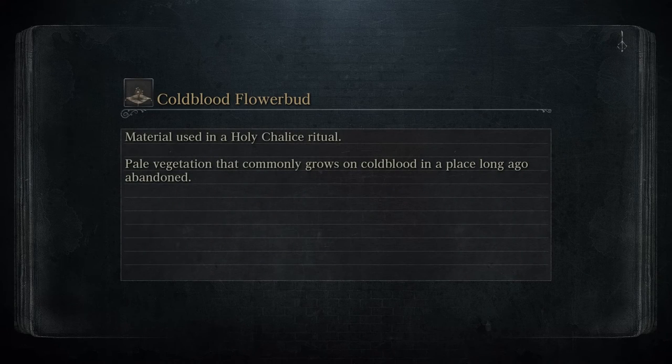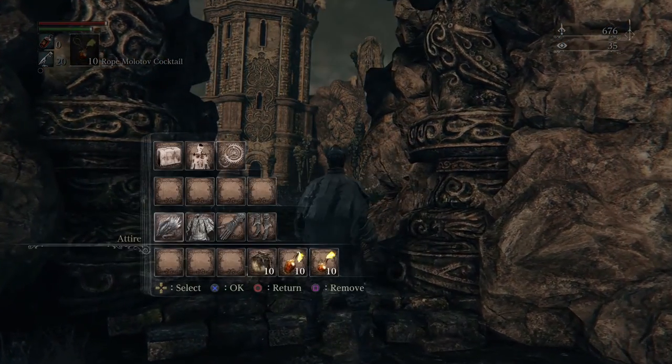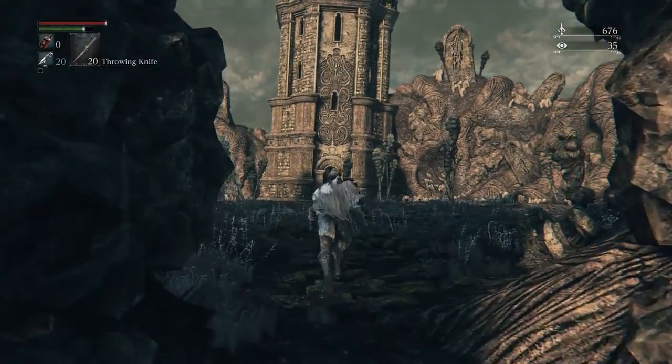Welcome to my Bloodborne level 4 boss fight run against Amygdala. This is going to be items only — no upgrades, no level ups — so I'll just be using items.